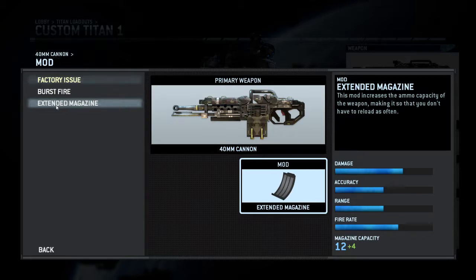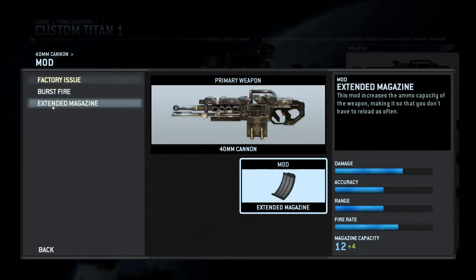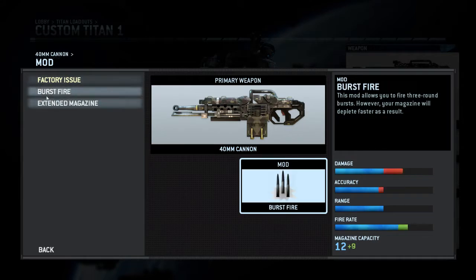Extended Magazine is the first unlock you actually get for the 40mm and is quite useful. The Burst Fire mod does mean your accuracy goes down and the damage per bullet is a little bit lower, so the Extended Magazine isn't that bad a difference. You just have to really decide what better fits your playstyle.